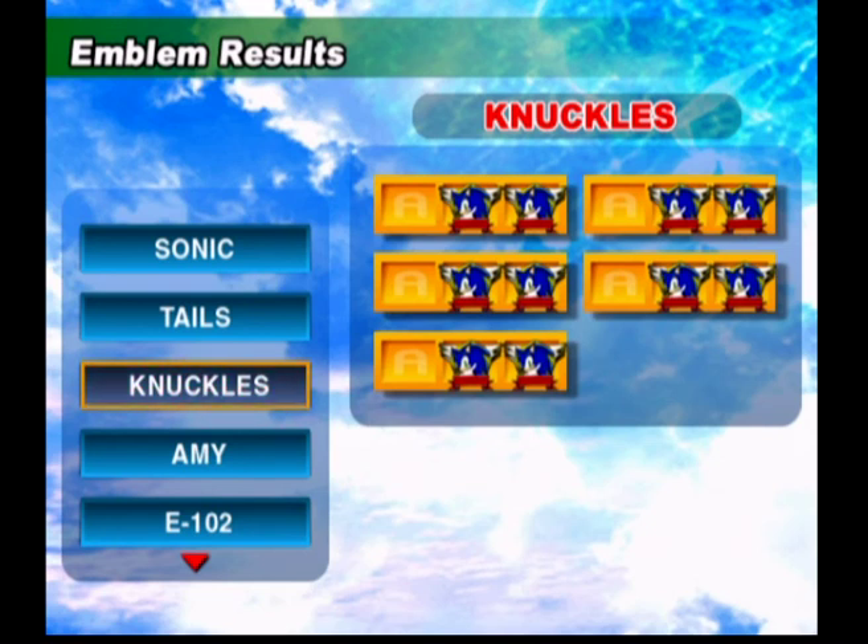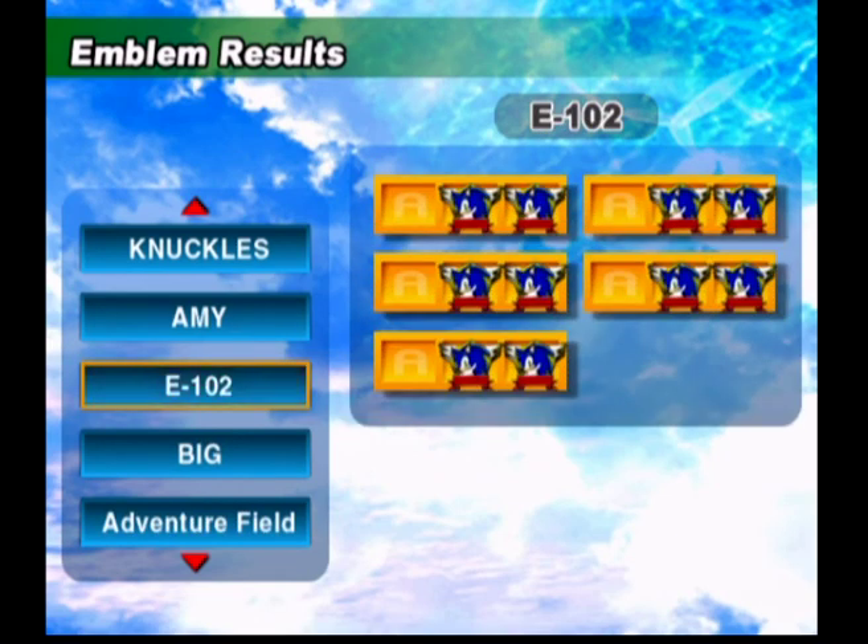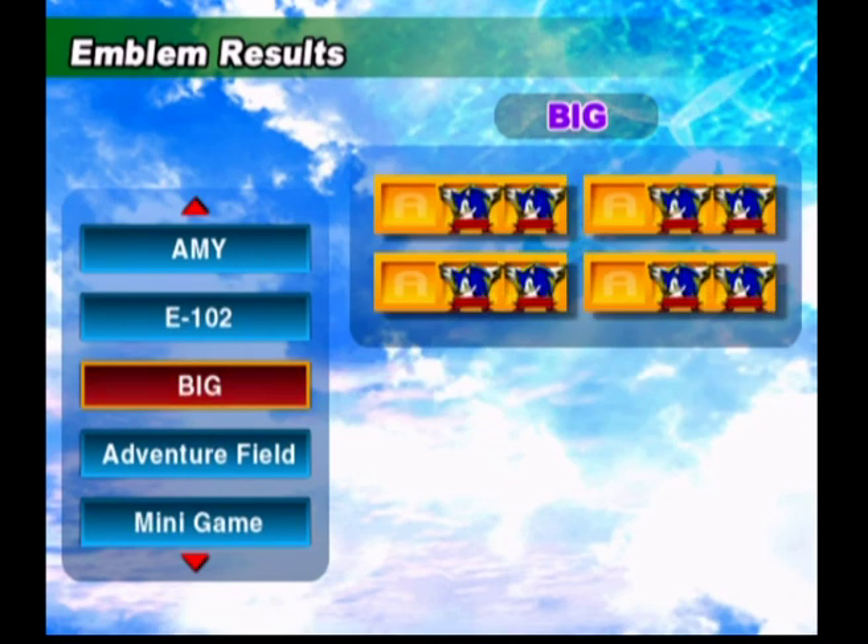Really not that hard. Amy, same advice as Sonic. Searcher Man, same advice. And for Big — oh good lord Jesus. This took me the longest time, like two hours to get these emblems. What you need to do is get one kilo fish, then catch Froggy. The A-rank missions require a two kilo fish, then catch Froggy, which I'm not looking forward to.